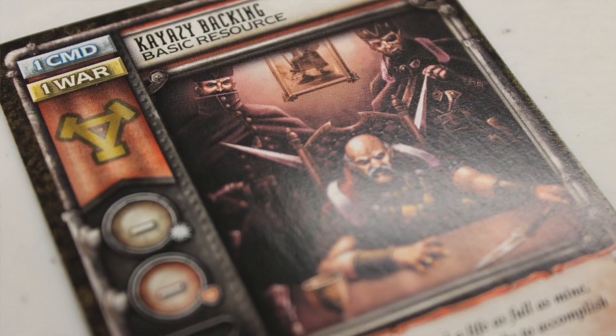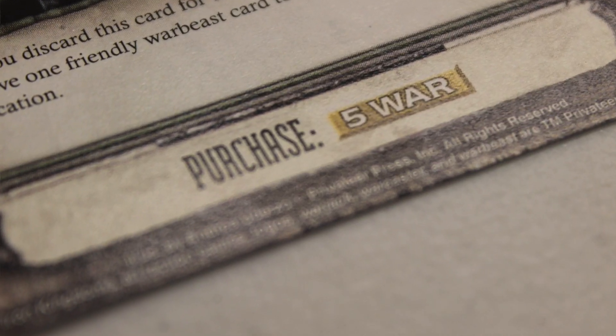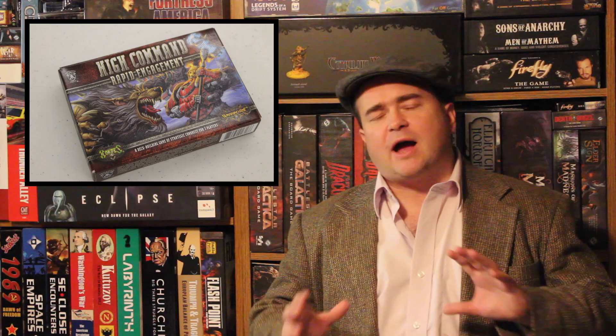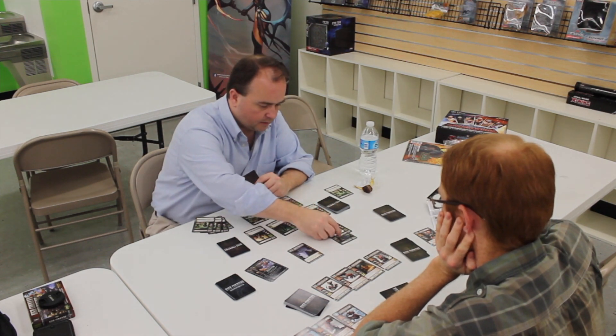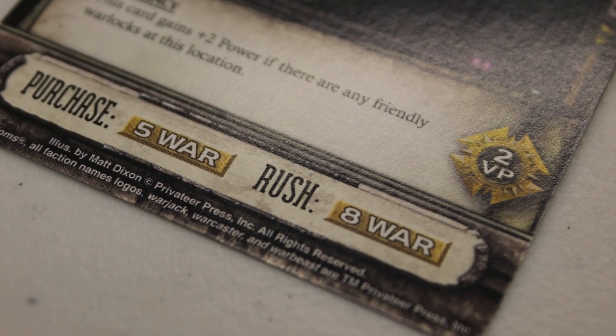Just like the other High Command deck builders, each card has one of two different kinds of currencies: command and war. You can spend either command or war to purchase more cards. But it's not just about buying cards — you're also competing for locations. There's also a rush mechanic, which means you can pay a little bit more to rush a card directly from the reserve to a location without it ever going into your hand.